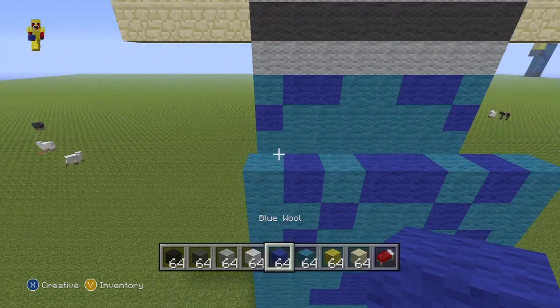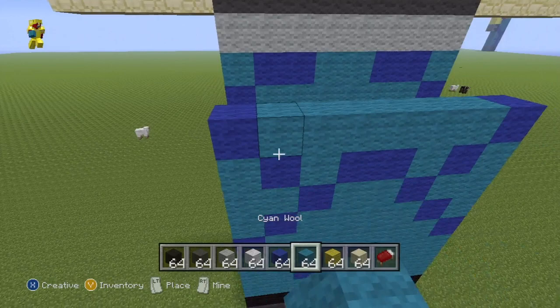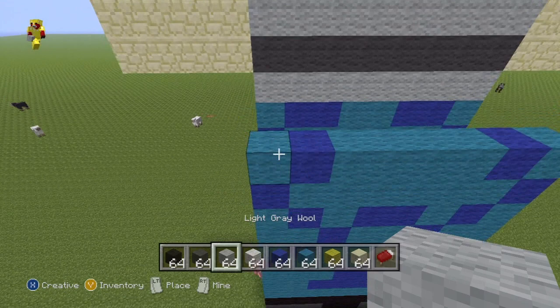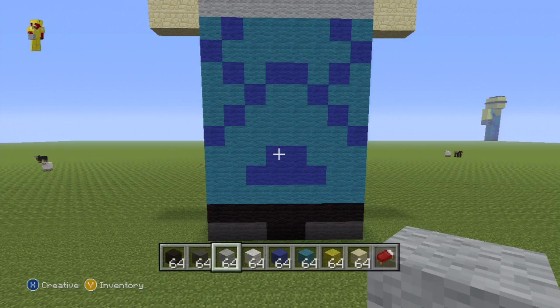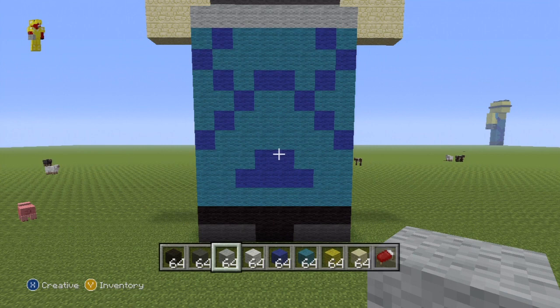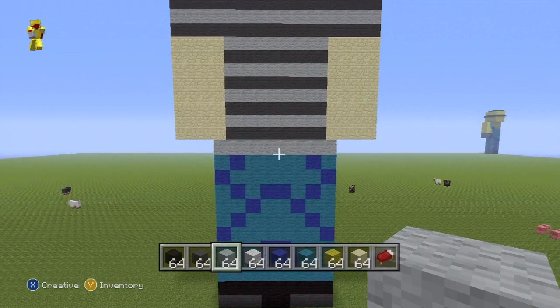Pause that if you have to, make sure you've got it right — we've only got two more rows of blue to do. Next row: single dark blue each end, rest cyan. Next row: single dark blue, one step closer to the centre again, rest cyan. After that, one single light grey on top of the legs — very similar to how we did the front — and that will be the entire leg portion of the statue. Pause that if you have to and let's move on.